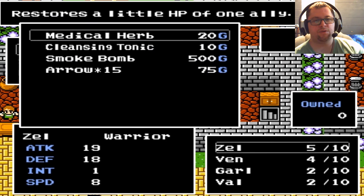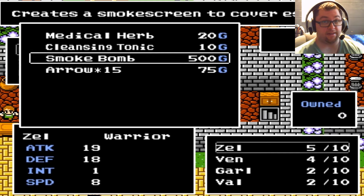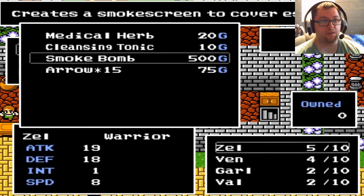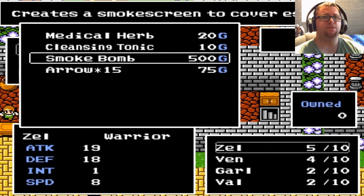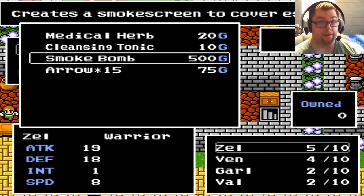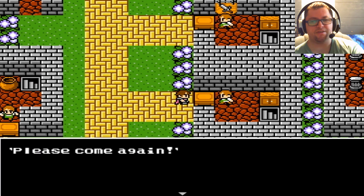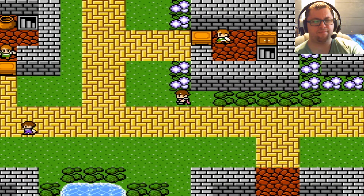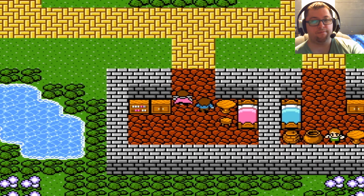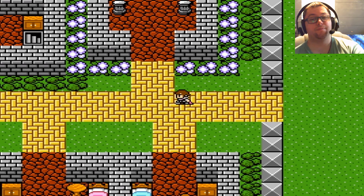You've got medical herbs that restore a little bit of MP, antidotes cure poison, and smoke bombs are actually very useful — I'll be taking advantage of those for this particular guide. What I'm going to try and do is get the ultimate weapon fairly early in the game. It'll make the game a lot easier especially when it comes to level grinding. There are also arrows for sale — bows require ammo just like guns.